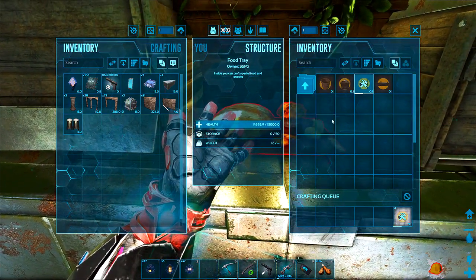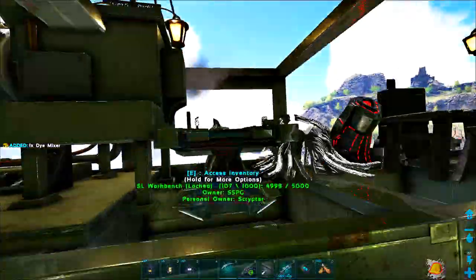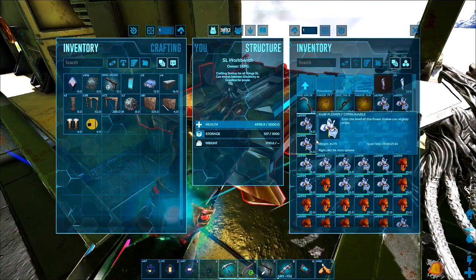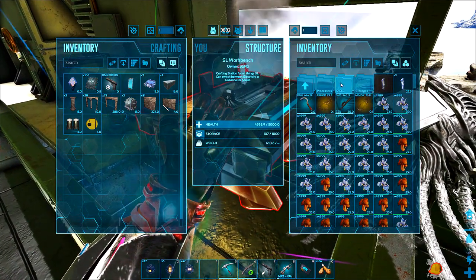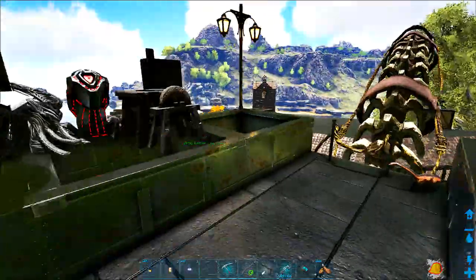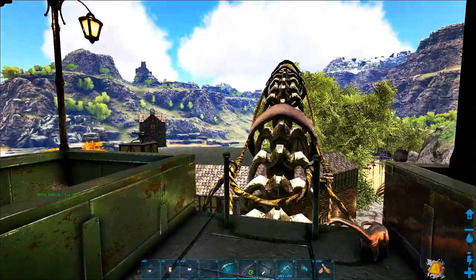I crafted everything I could find in my inventory in the S-plus station and fabricator - the fridge and stuff like that. So those are already somewhere down there in a chest or tentatively placed.